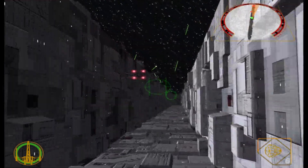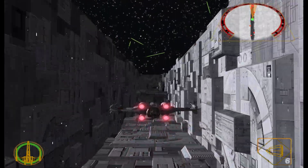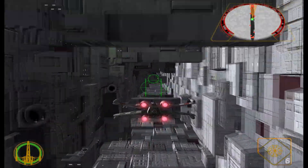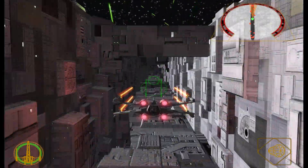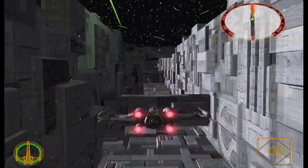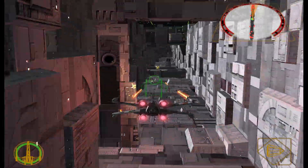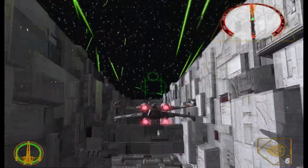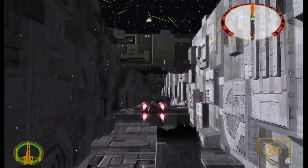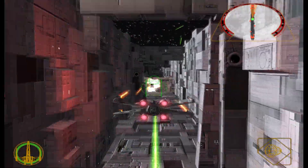One thing I didn't like about Rebel Strike was the on-foot missions — that was the only downside. They added on-foot missions, and there were a few missions where you could pilot a walker as well, which added variety, but it wasn't as good as being in a ship. You could fly the X-Wing, the Y-Wing, the A-Wing — all sorts of ships to unlock, including the Millennium Falcon, with extra missions where you played in it. I remember buying Rebel Strike, and the European version came with Rogue Leader for free on the actual disc.